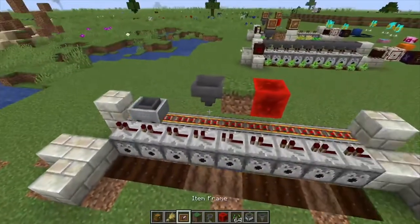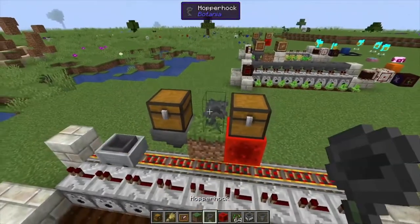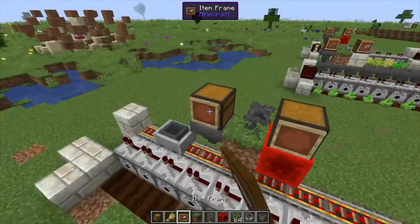On top of that we're going to put a chest, another chest, and then a hopper funneling into the center. From here we want to put item frames on the front of the chests.